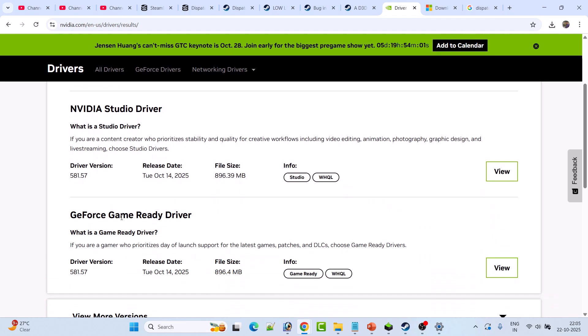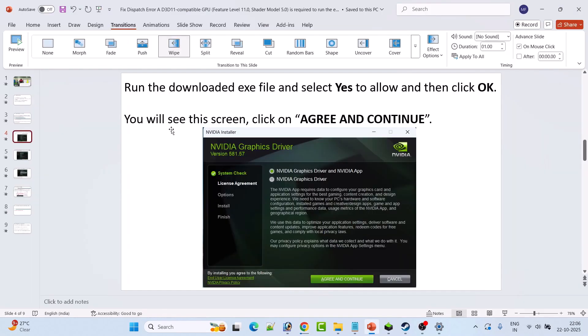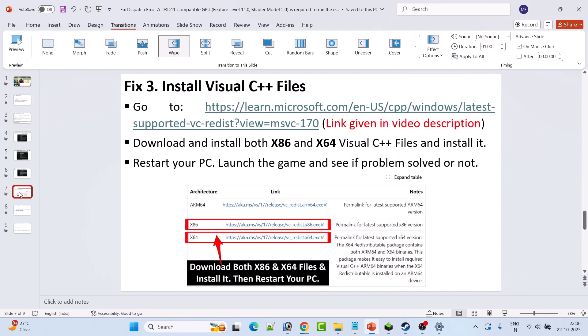Download the GeForce Game Ready Driver — whichever is the latest version. Click View, then Download. Once the EXE file is downloaded, double-click it to launch. Click Agree and Continue, select Custom (Advanced), click Next, tick mark Perform a Clean Installation, and hit Next. After the clean installation is done, restart your PC, then launch the game and check.